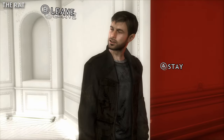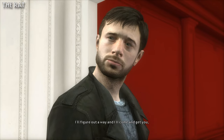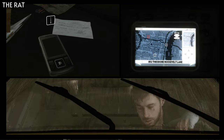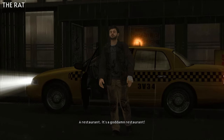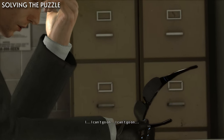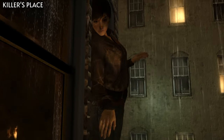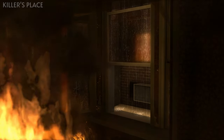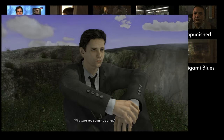Now we'll load back into the chapter The Rat. On this one, choose not to drink the poison and choose the wrong address — pick either the Lane or Park options, but not the Road option. Then on the chapter Solving the Puzzle, close out of Ari immediately and choose to give up. Then on Killer's Place, let Madison die again by jumping out of the window. This is going to unlock the endings Origami Blues and Smoking Mirror.